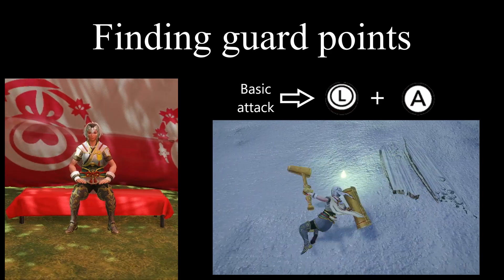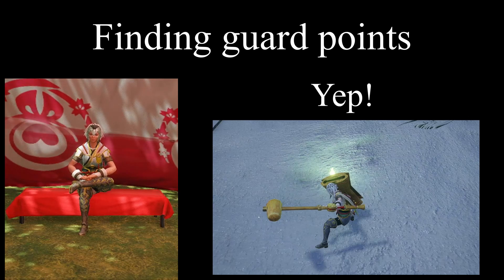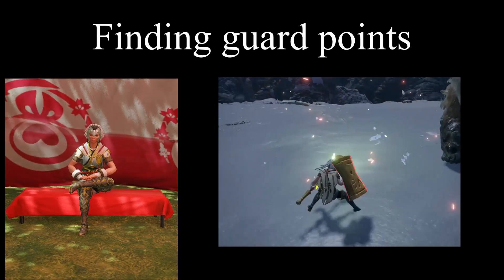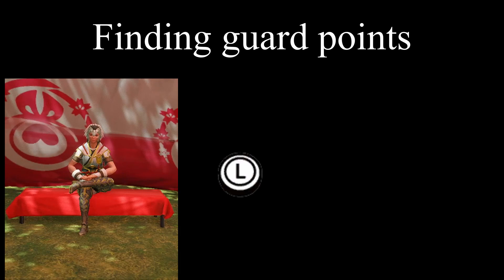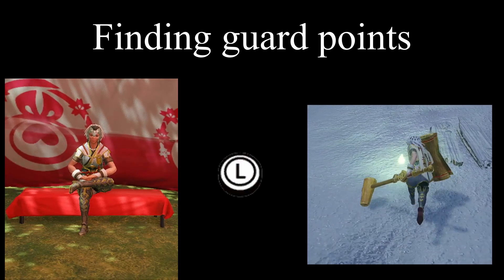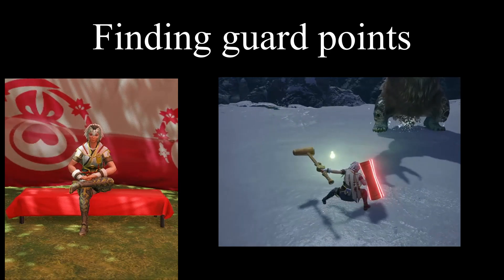After a basic attack, moving in a direction while pressing A will see you do the fade slash. This ending animation looks very similar to the elemental roundup and spinning slash — that's a guard point at the end. Any attack in front of you at the end of the fade slash will be guard pointed. You can fade slash forward, backwards, left, and right. By default, if there's no directional input after starting the fade slash, you'll face the direction you started. But by aiming in a direction during this slide, you can alter the direction you face at the end of the fade slash and consequently the angle of your guard point.